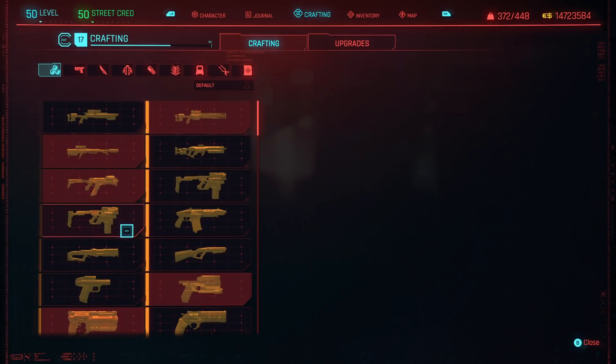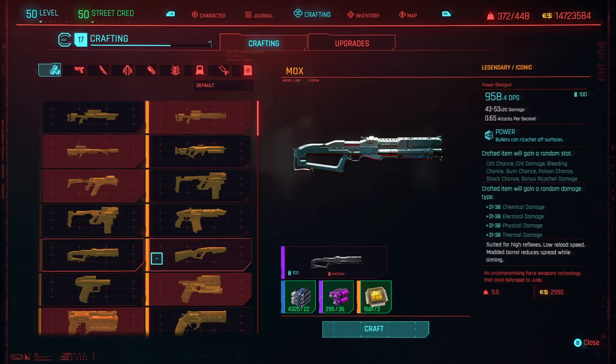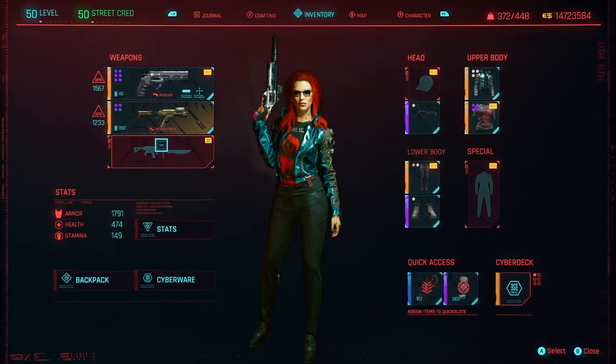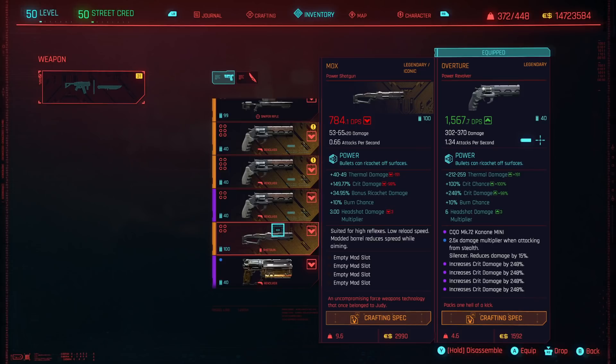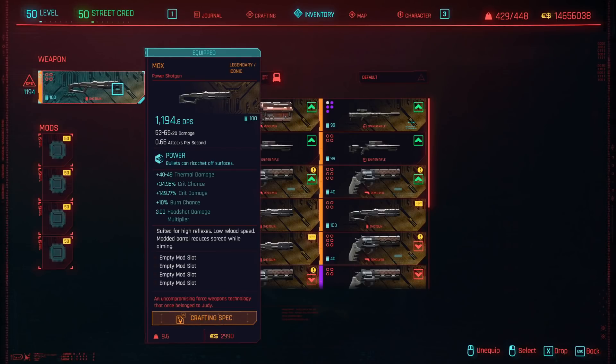Let's find the Mox in here. It shows 958.4 DPS, but there are some different stats we can roll that are going to be better than others. The Mox Shotgun is showing 784.1 DPS, 34.95 bonus ricochet damage, and a 3x headshot multiplier, plus 149.77% crit damage increase, which is pretty nice. I ended up crafting it a few times, and the best version I could get has a crit chance of 34, crit damage 149.77, 10% burden chance, and 3x headshot damage multiplier — which is pretty darn nice.